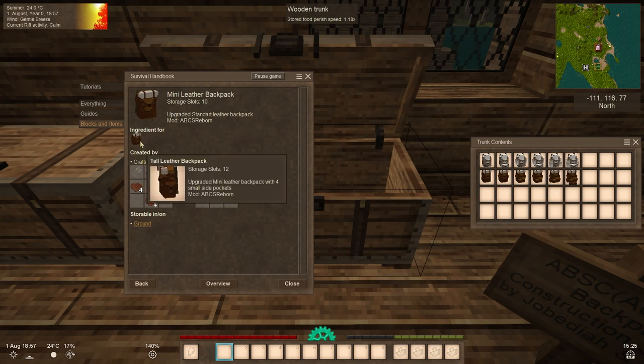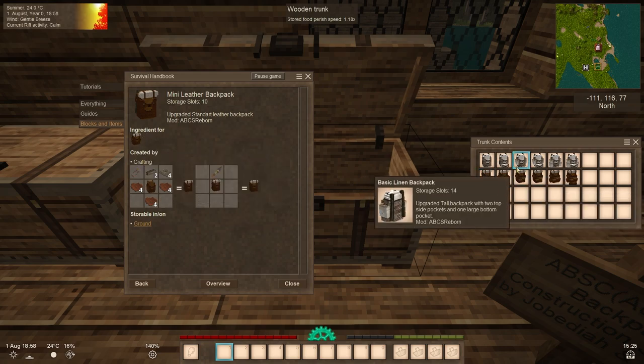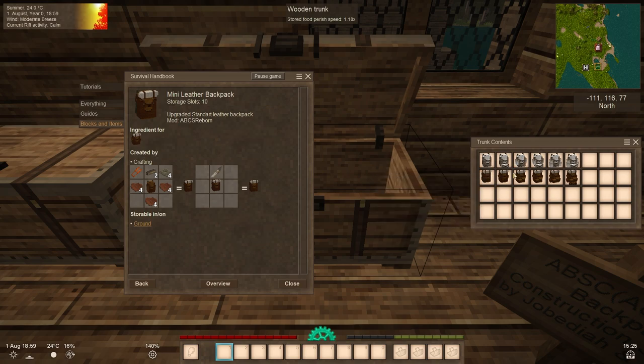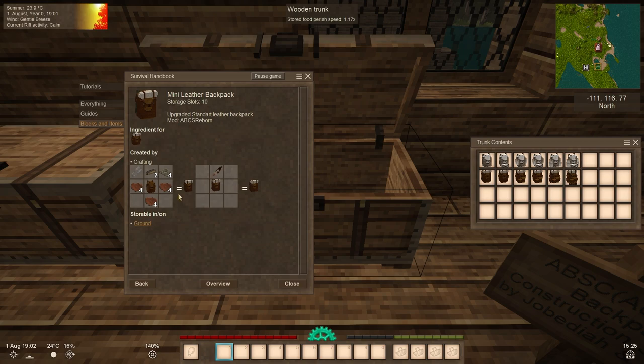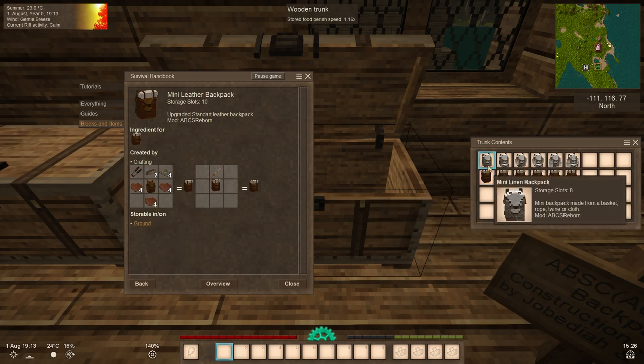Next we have the tall backpack. This version doesn't change much in resize compared to the linen one, but it's more expensive because it uses leather. For leather, you need barrels and boards. You also need a saw, which requires copper — it's a long process, likely for balance reasons.